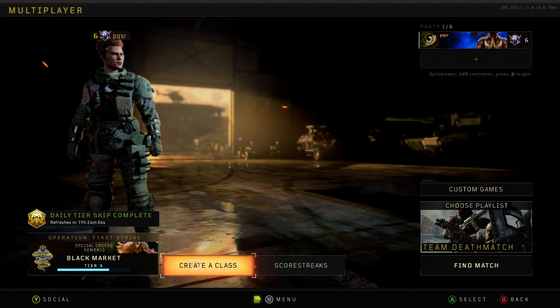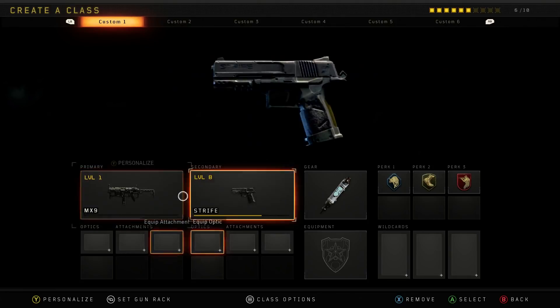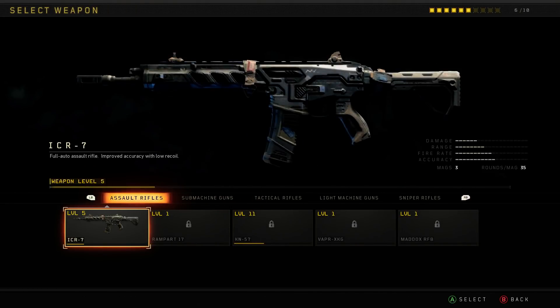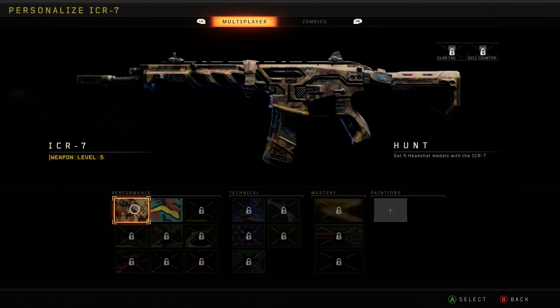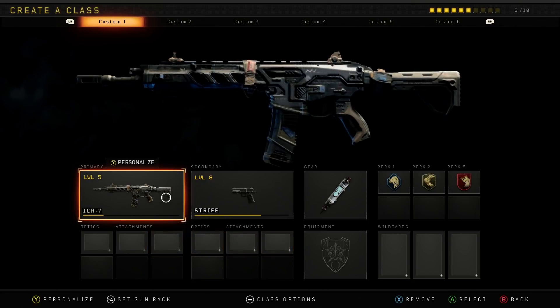Hi guys, it is Desire here and today I'm going to be showing you a very simple glitch. This video is not going to be very long because it's very simple to do. This allows you to equip Dark Matter or Diamond on any gun you want, even if you do not have the camo unlocked.